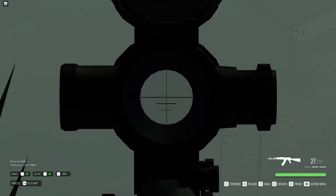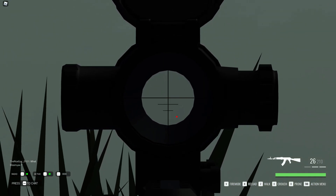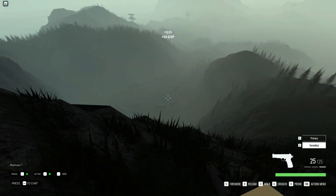For moving targets you got to compensate for their movement, so you got to either scope to the left or right in their direction. If you missed your first shot, you can always compensate by looking at where your previous shot landed.